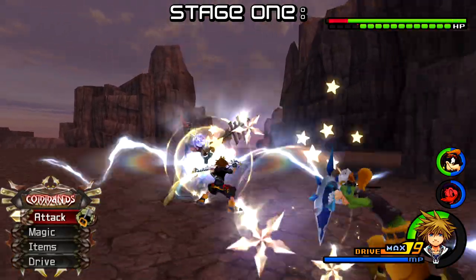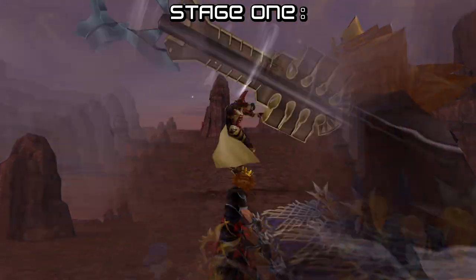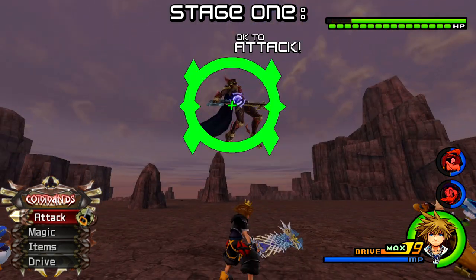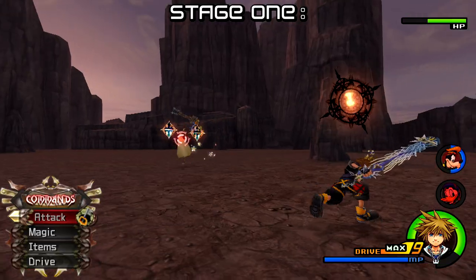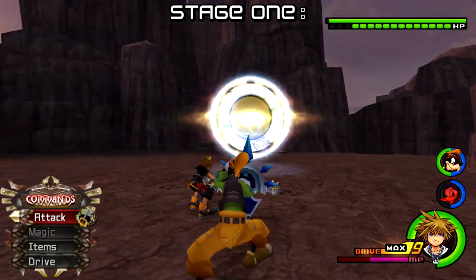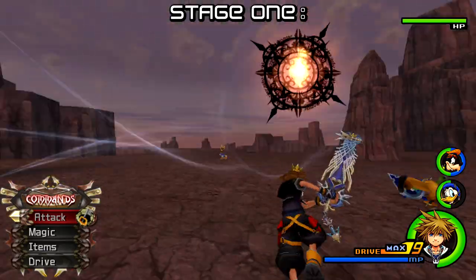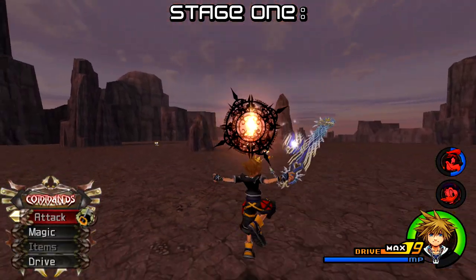Lingering Will has quite a few main Keyblade transformation moves he will throw at you. Thankfully, almost all of them are easy to deal with. The first one is where he transforms his Keyblade into a giant cannon and is prepared to fire. If you see him transforming, move back to a reasonable distance — not super close but not far away. Block the cannon back at him and he will take damage and be vulnerable; follow it up with two Guard Break combos into Explosion. If you were too close when you guarded it, the cannonball will go off to the side. If you were too far, it will come right back at you. If you fail in either of these ways, just dodge roll into the cannonball to get rid of it and lock on so you know how close Lingering Will is.